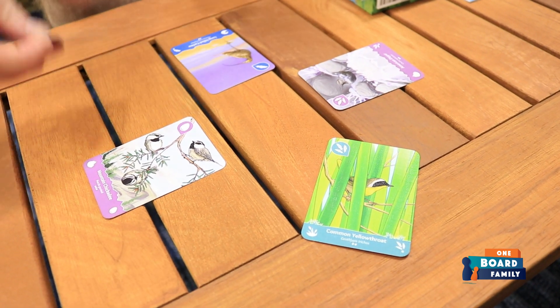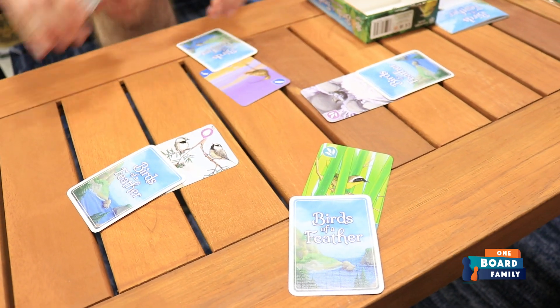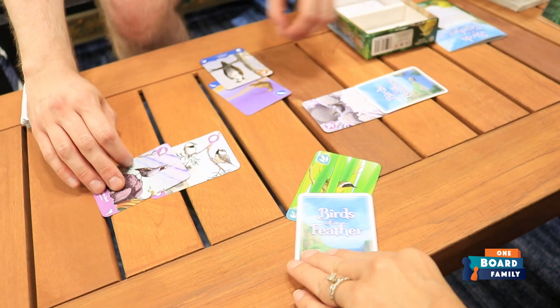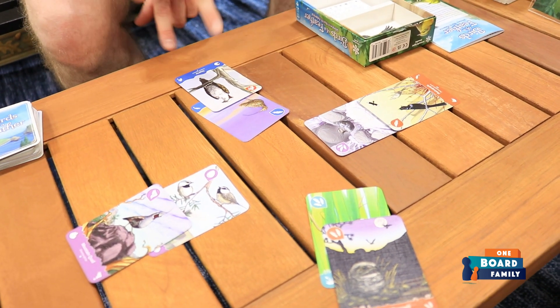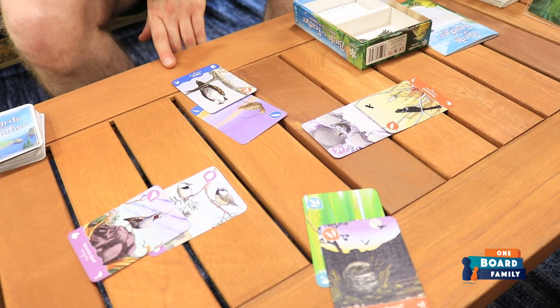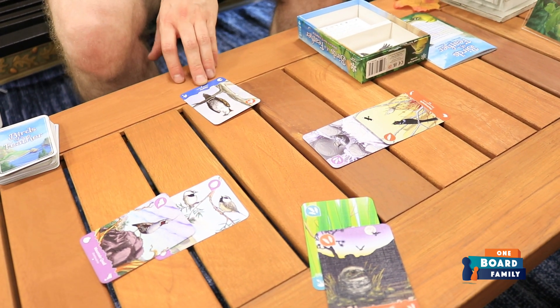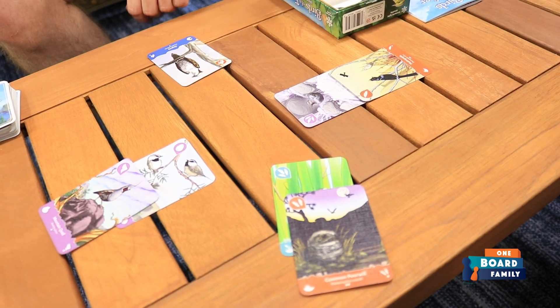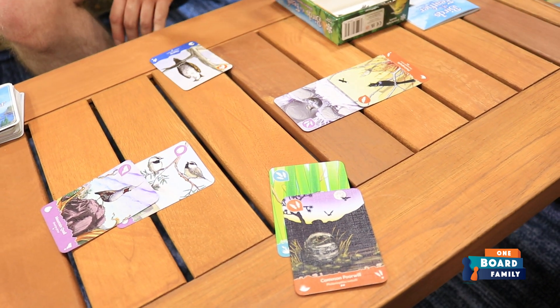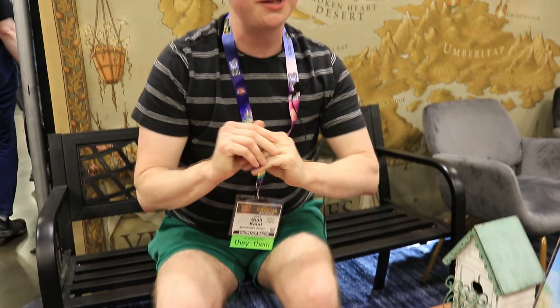In the next round, everyone will put down one more card and play those. There's also a raptor card which actually scares away a lingering bird in the same habitat, so that bird gets discarded. These are the birds still in play that you can score on. Everyone goes until they have one card left at the end of the game, and whoever sees the most birds wins.